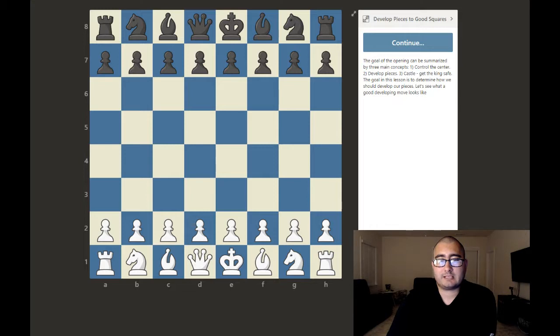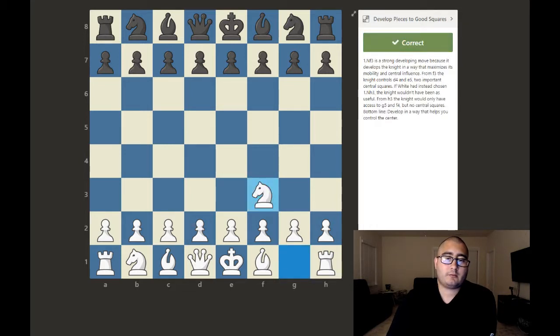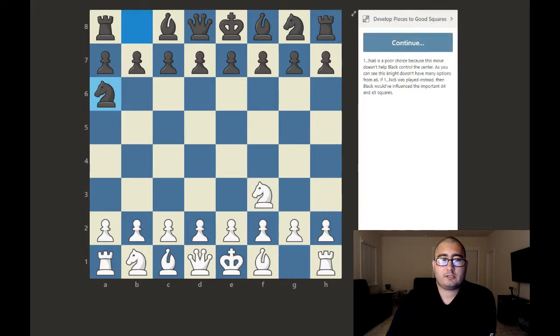A good developing move — white plays knight f3 — is strong because it develops the knight in a way that maximizes its mobility and central influence. From f3, the knight controls d4 and e5, two important central squares. If white had instead chosen knight h3, the knight would only have access to g5 and f4, but no central squares. Bottom line: develop in a way that helps you control the center.